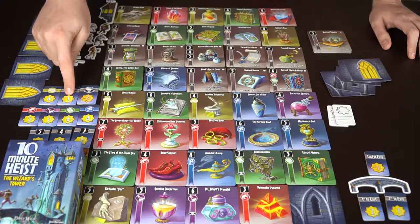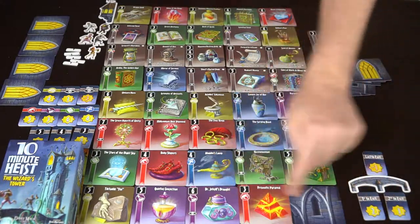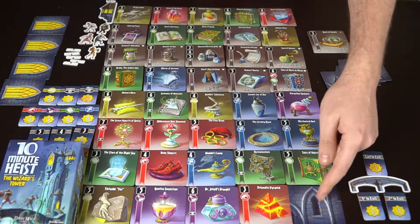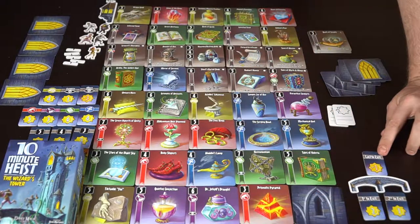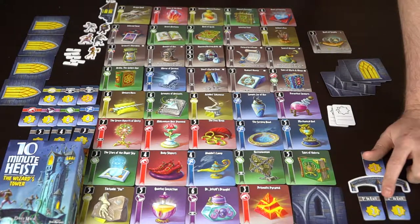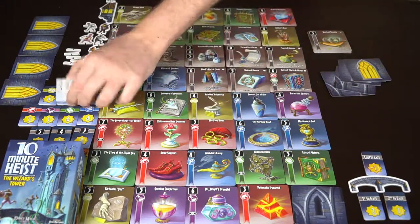As you exit the wizard's tower, if you have the fewest curses you get one point, but if you have the most curses you lose three points. The bridge is your escape — it's the last card in the tower, placed face down, and nobody knows what it is. You can choose it just like any other card. The last person to exit gets one point, second-to-last gets one point, and first to exit gets two points.